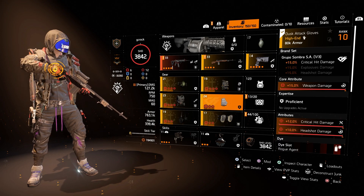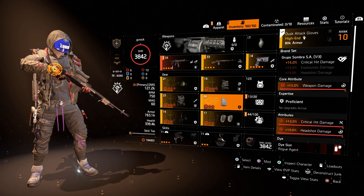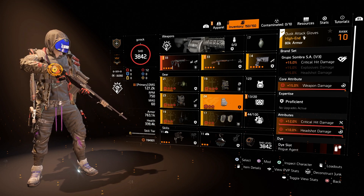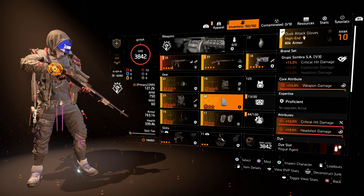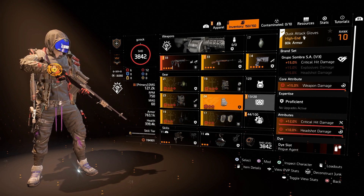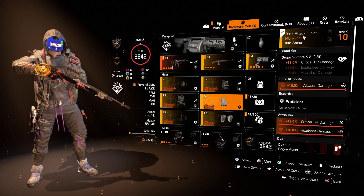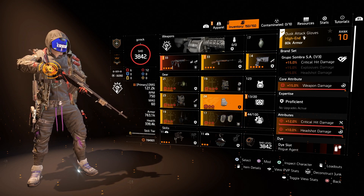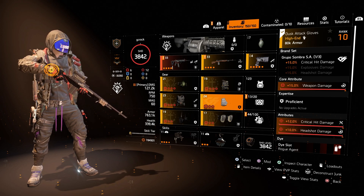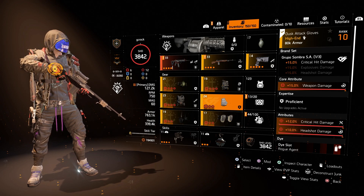With one Grupo Sombra piece it gives 15% critical hit damage. A second piece would give 15% explosives damage and three pieces 15% headshot damage. I only wanted the one piece of Grupo for the critical hit damage — I don't care for the explosives or headshot bonuses from it — but that one piece bonus is very good for the build. You can see where I've used more than one piece: I've got three pieces of Providence, so all three brand set bonuses are unlocked.